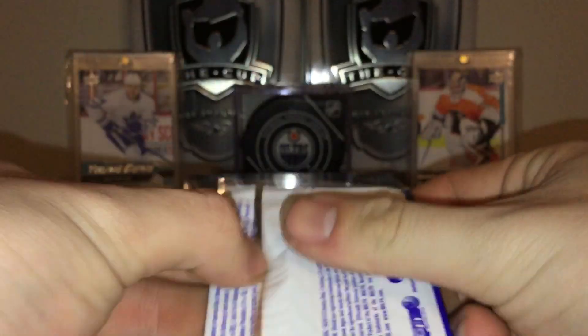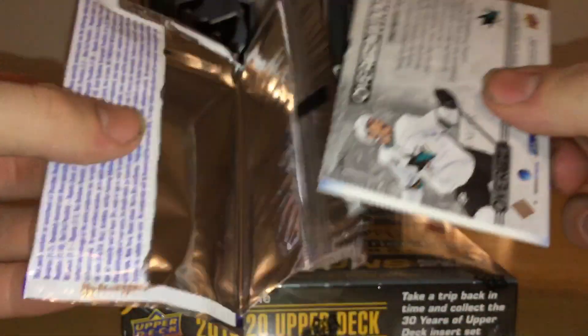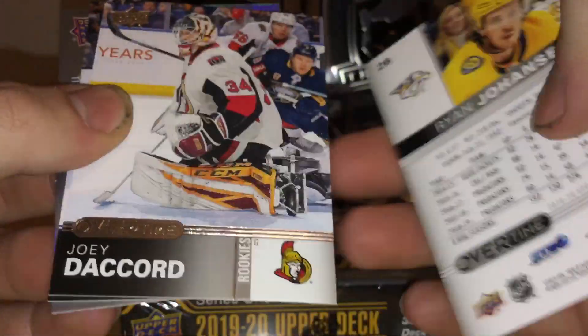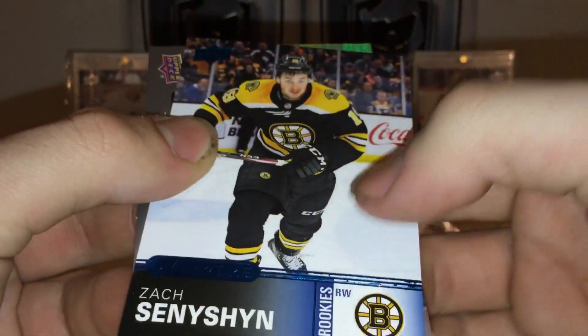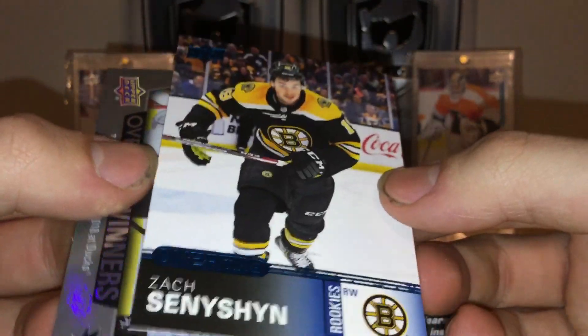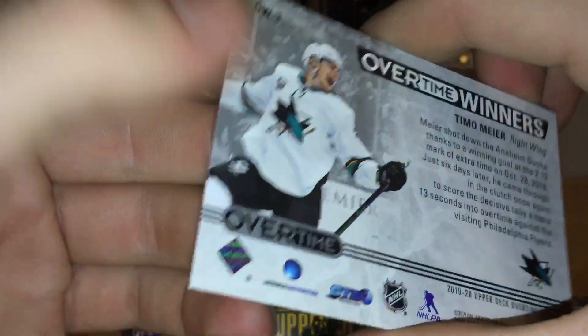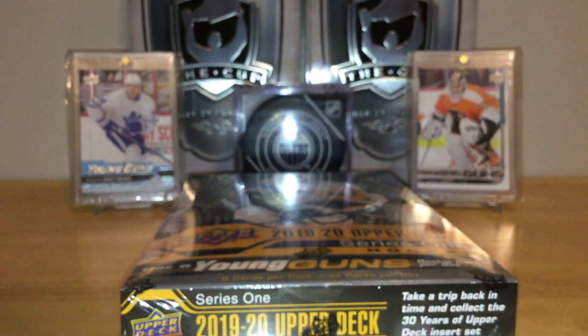Let's start off with the overtime pack — pretty pumped. We're looking for Kirby Dach, canvas cards, lots of good stuff. Here we go: 2019-20 Overtime, new season. We got some base cards — Ryan Johansson, nice looking overtime base. We got an overtime rookie of Joey Daccord, probably played like one game, a Zack Sention rookies blue, and an overtime winner Timo Meier — very cool, October 28, 2018. Nice little free pack there.